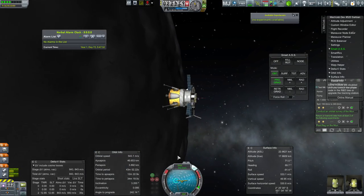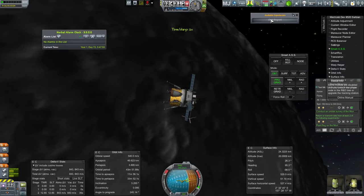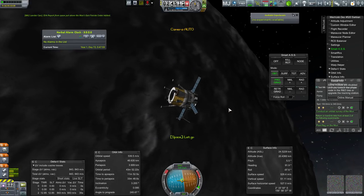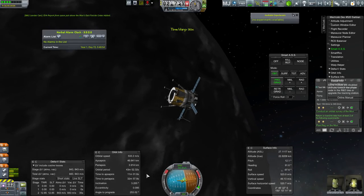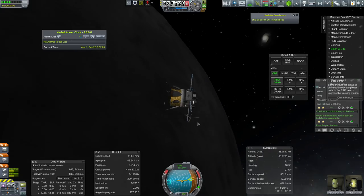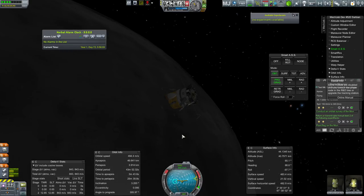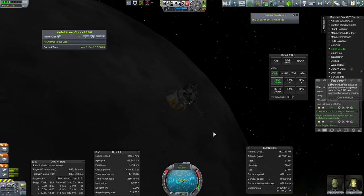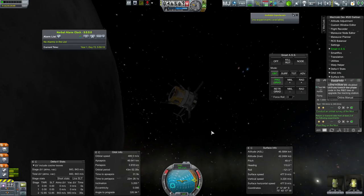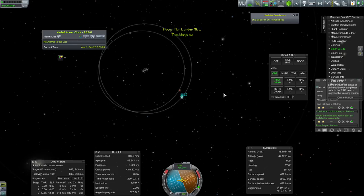So I can burn there and raise the periapsis. Definitely raised it a little higher than I wanted, but that went so fast — it clearly shows we're not using much delta-V. More time warp. We don't have to be right at the apoapsis. If we're burning prograde not right at the apo, it's also going to raise our apo, which is a little less efficient. But I only need to raise this a smidge just to feel okay, and then we'll plan our re-entry maneuver. I think this is actually the correct place to do that burn.